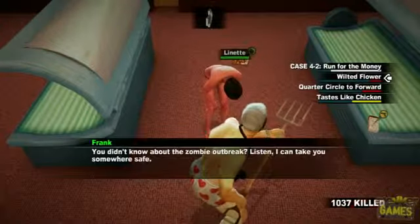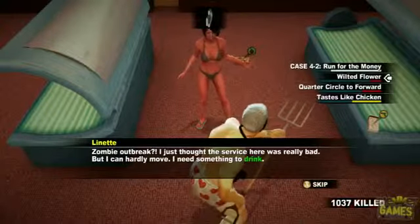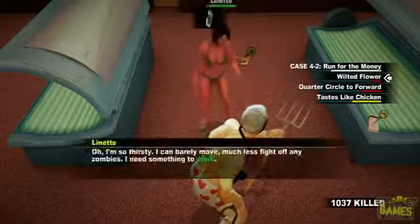And any drink will do — even though it doesn't really make sense, you can give her whiskey, beer, whatever. So she'll take the drink, she'll drink it, and then she'll follow you, and she'll lead you upstairs to this store called Brand New You.